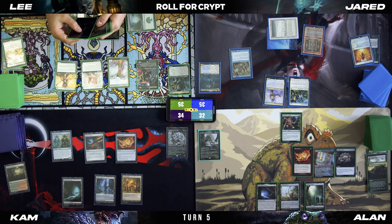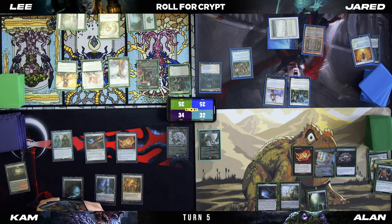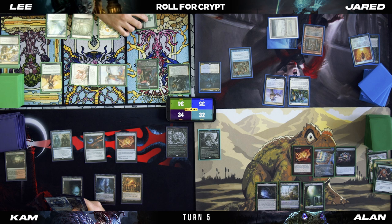At your end step — black and green — I'm going to Abrupt Decay the... that's fine. Untap, upkeep, reveal. Play a Misty Rainforest. I'm going to tap for three generic and just play a Phyrexian Altar. Pass turn.